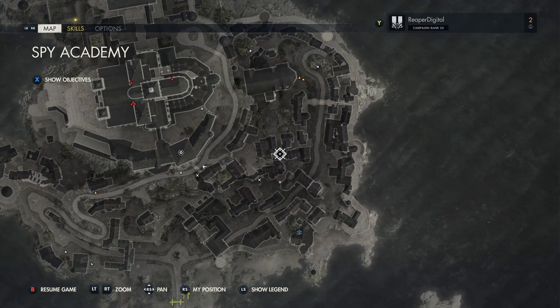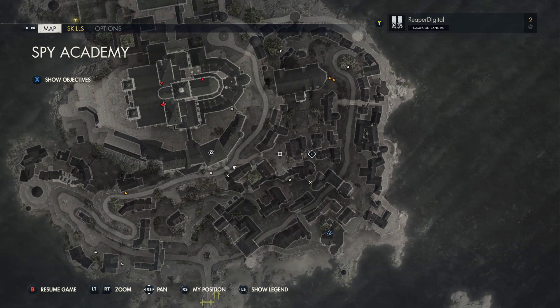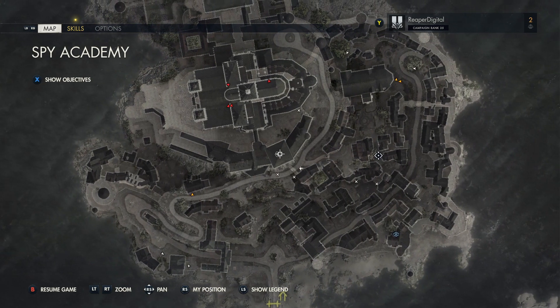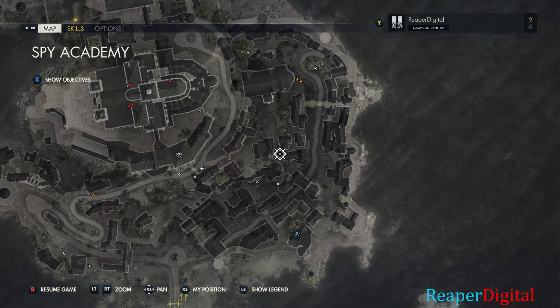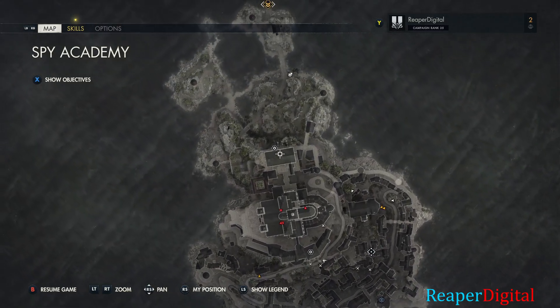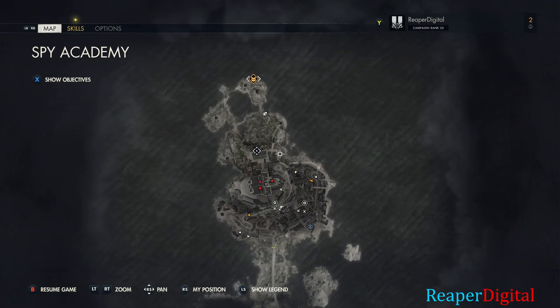Hey guys, what's up, this is Reaper Digital and today I'm going to be showing you guys how to find all workbench locations on the mission Spy Academy on Sniper Elite 5. Right away I'm going to show you guys the overview of where the icons are and I'm hovering over them. There are three per map.